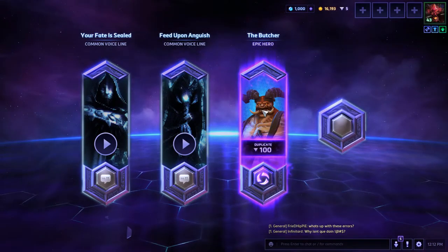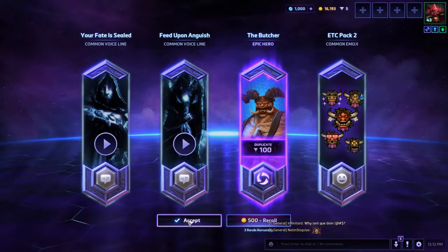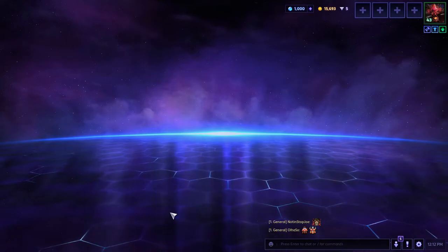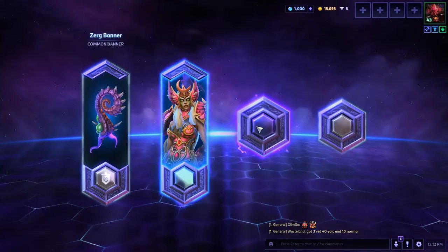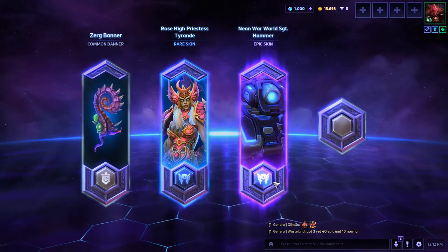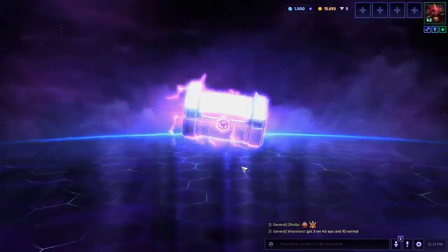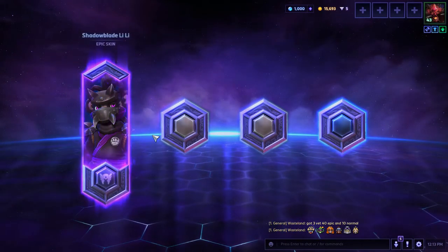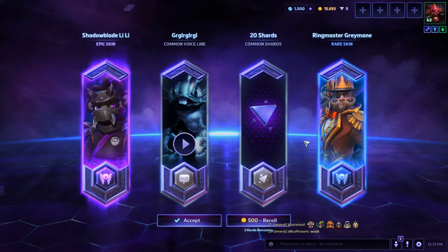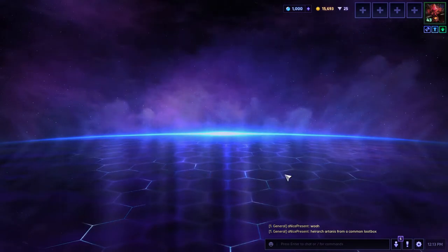I got Butcher as a hero but I already have him, so I get 100 shards. Should I re-roll that? Yeah, I'm gonna re-roll it. I got Tyrande, and another Sergeant Hammer skin — kind of wonder if this is telling me I should start playing Sergeant Hammer because I keep getting those skins. Lele epic skin — that's cool. 20 shards — I didn't realize those came in here. And Ringmaster Remain, so I got another variation; the other one was the Fancy Ringmaster.